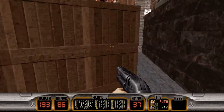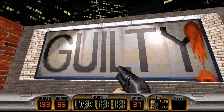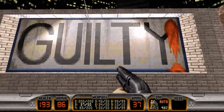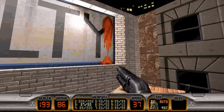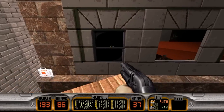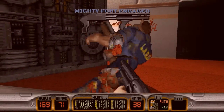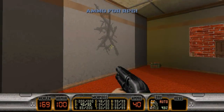Oh, and by the way, while we're here, this sign right here says 'guilty' — this is yet another reference to the O.J. Simpson trial. If you remember back in the very first level of the game, we saw a sign that said 'innocent.' Now this one says 'guilty.' I guess 3D Realms had their opinions on how the trial should turn out.